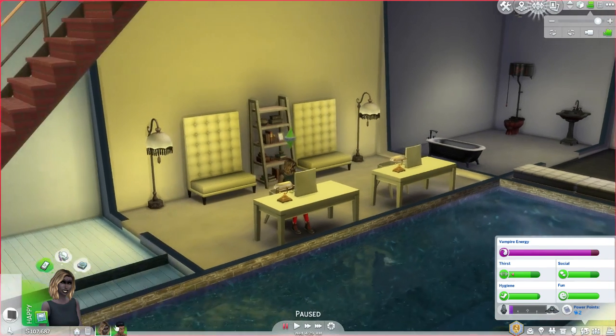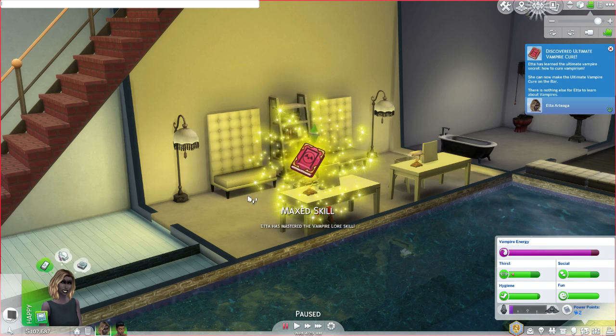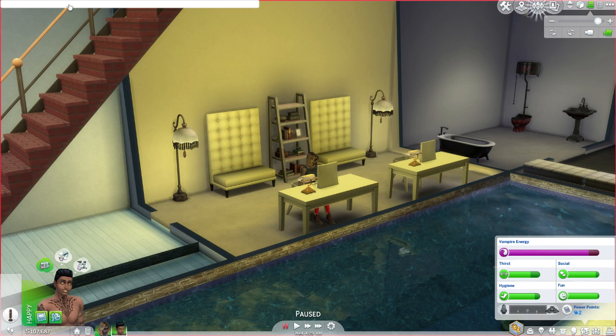I guess I'll do her first and then him. I'm just going to level up the vampire lore skill - that way they still have to practice their powers to get power points but I don't have to sit them in front of the computer. Testing cheats are already enabled. Stats dot set skill level vampire lore goes up to 15. Hey, Etta has learned the ultimate vampire secret - good for you Etta!